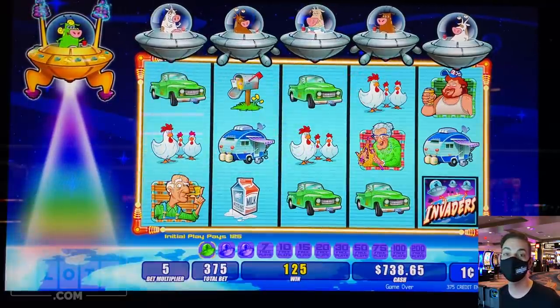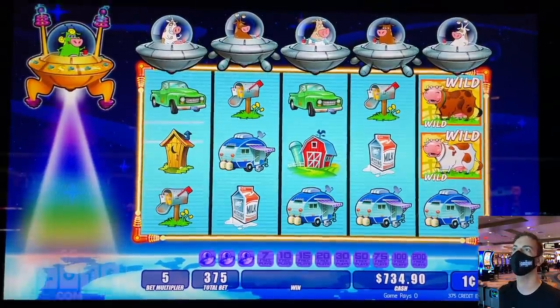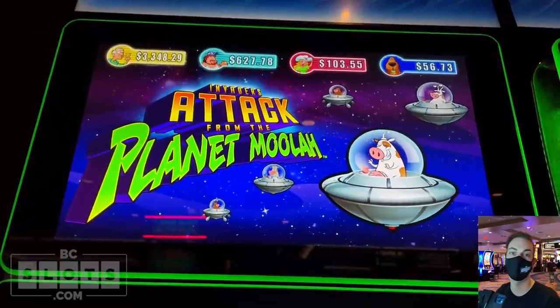Last spin coming in — there it is, $735 cashing out. That was Invaders Attack from the Planet Moolah.